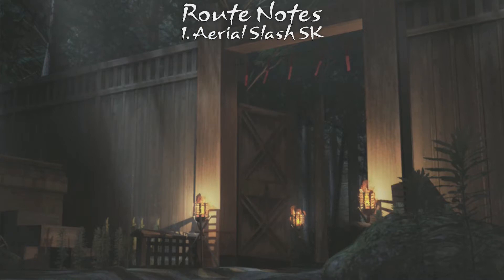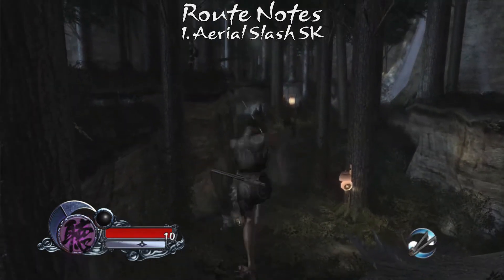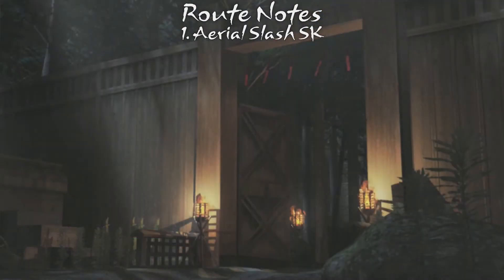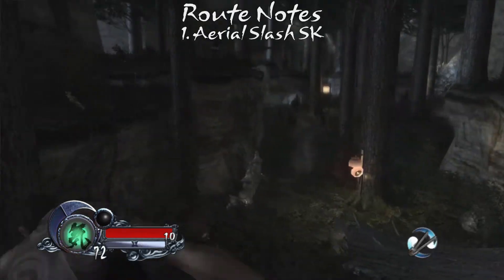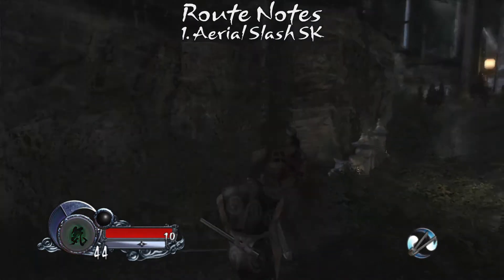The guard at the start of the stage is in a nearly perfect position for an aerial slash SK. While aerial slash SKs require both good positioning and timing, the guard's location under the ledge mostly sets up the timing for us. It's feasible to just mash X after running off the ledge to score the aerial slash, but a single or double press of X works just as well. This leaves positioning, which is also somewhat loose. Once you draw the sword, try to line up behind the guard and run off the edge to the east. There are a variety of setups and angles you can use, so settle on one that's comfortable and consistent for you.